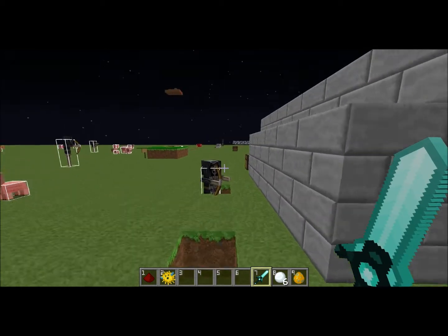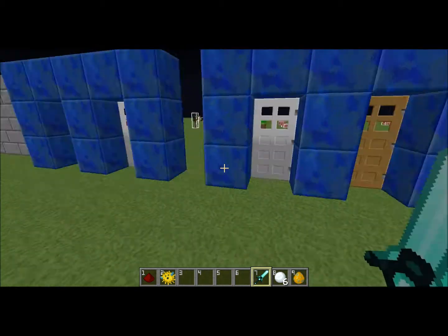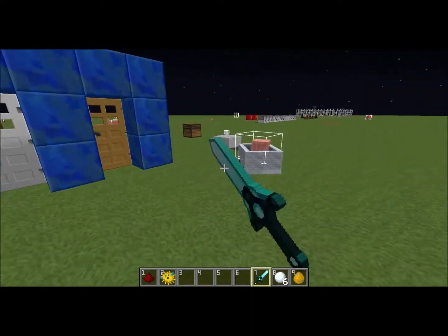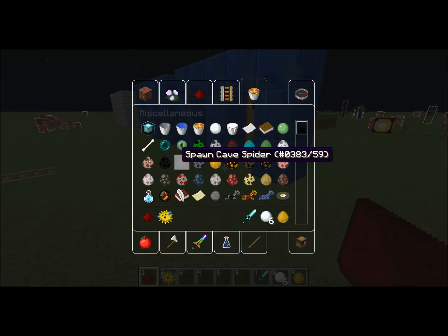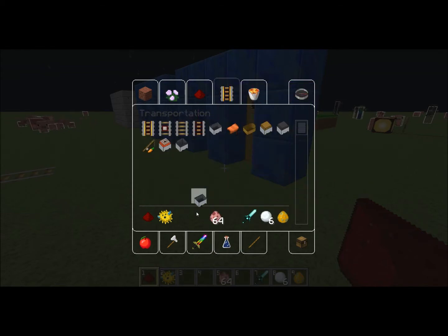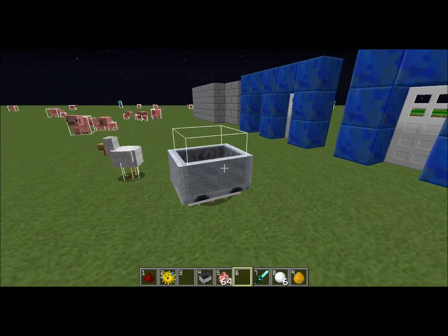Next one is, if you get a bunch of mob spawn eggs — this is gonna be a pretty awesome car powered by pigs. You just stand here and there's spam pigs everywhere.